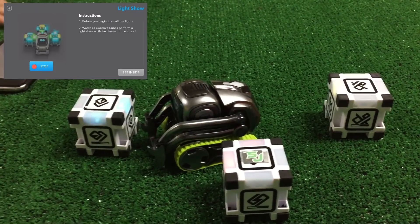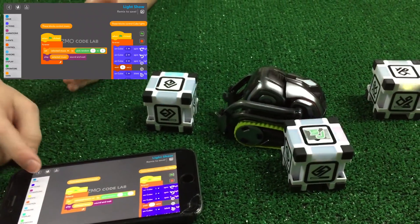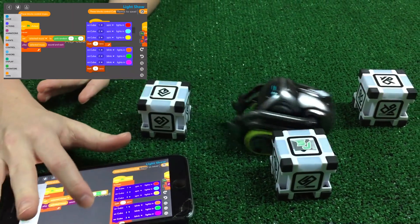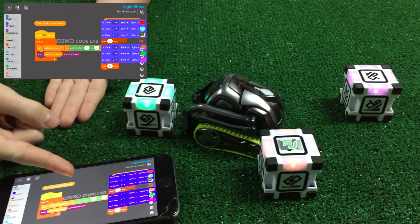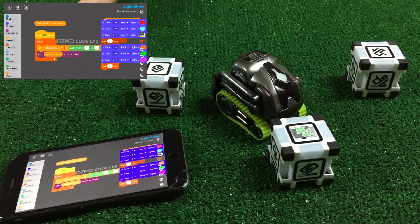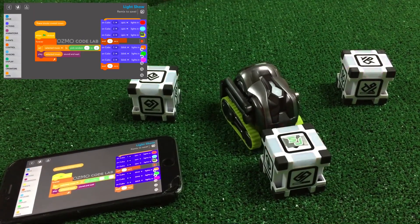Now we're gonna show you the inside of this — all you gotta do is hit the scenes up. Inside you have a lot of different things going on. First we have the play button, and then we have all the coding for the blocks. It'll cycle through the select music, play random. And if you want, you can actually change this and make it whatever you want — cut two songs, have it cycle, change the lights. You can pretty much do whatever you want and save it.